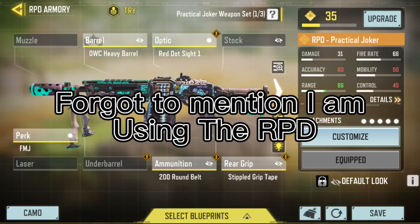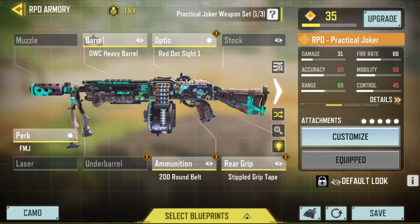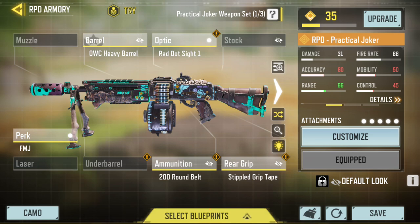First we're gonna go over the setup that I use to actually get these nukes. For barrel, we're going to have the OWC Heavy Barrel. For optic, we're gonna have the Red Dot Sight 1. For perk, I'm using FMJ. For ammunition, we're gonna use the 200 Round Belt, and finally we're going to use the Stippled Grip Tape — don't make fun of me if I got that name wrong.